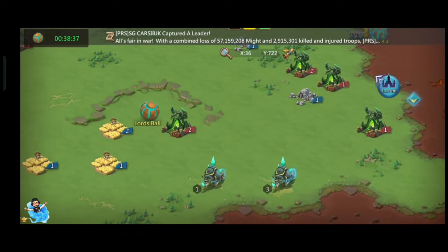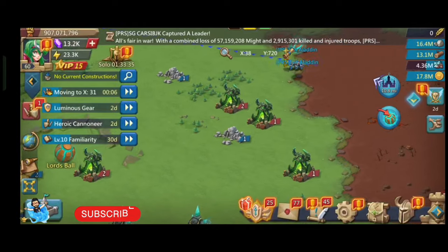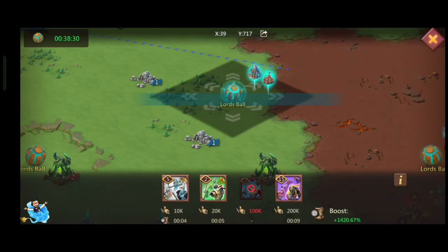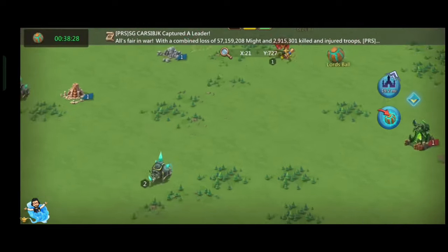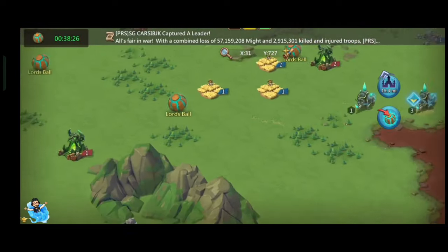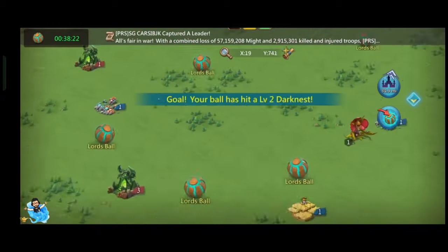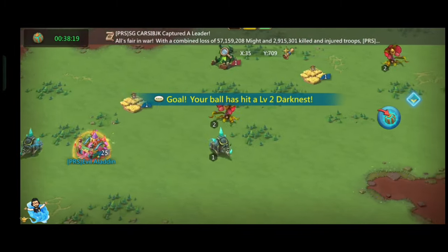The third way to complete Lord's Cup is by hitting or targeting darkness. Higher level darkness will give you higher level points, so we can hit higher level darkness and complete Lord's Cup easily, saving a lot of time. We can also target lower level darkness — different level darkness will give you different level points.